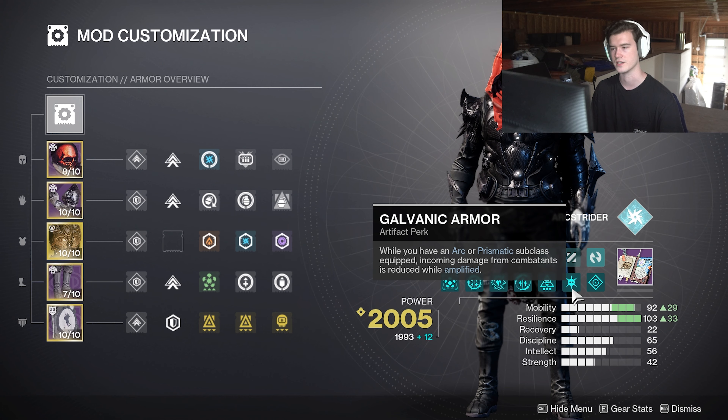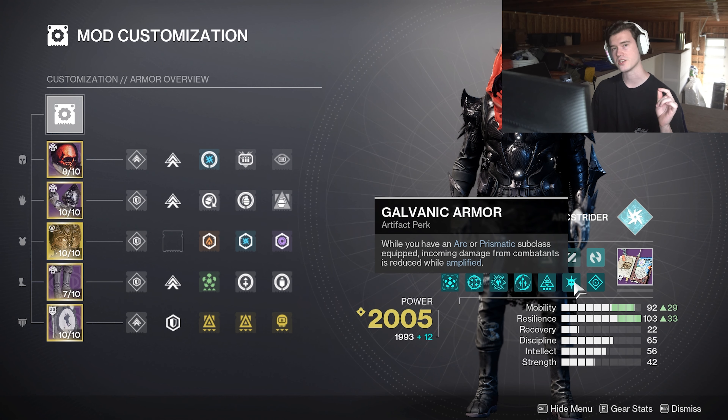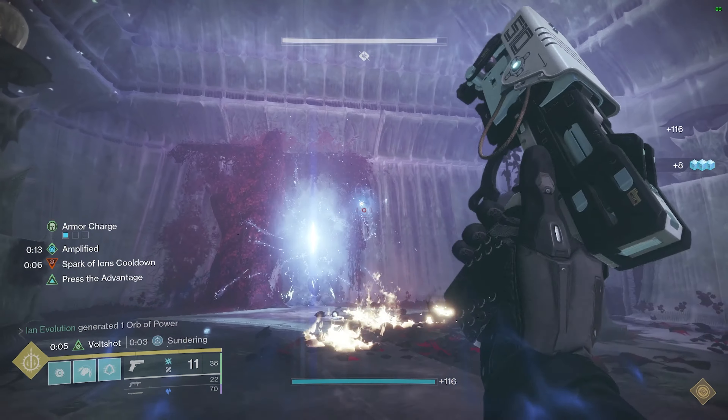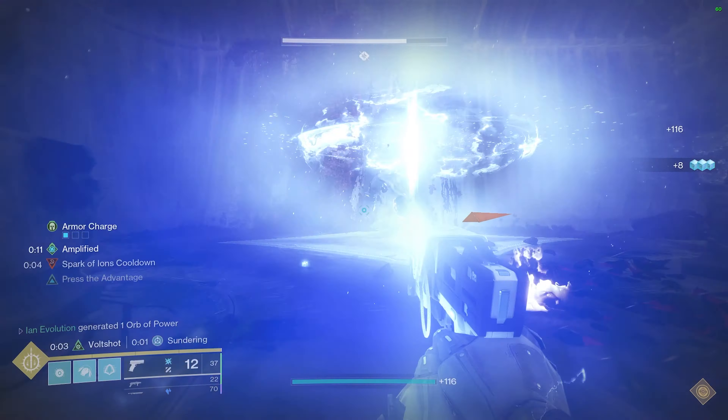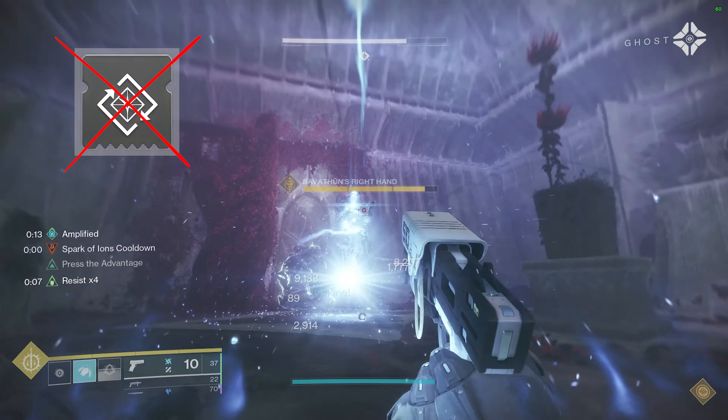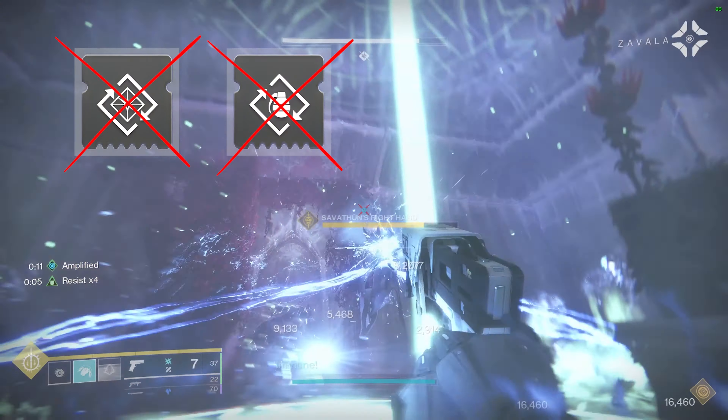The arc subclass does not have any source of healing outside of the Combination Blow melee. And though we are rocking an 86% DR, for the time that a fight drags on a little too long, we will be receiving a 400% increased ability regeneration for our grenade and melee. But let's be honest — it's really just for our grenade. Gambler's Dodge goes hard.